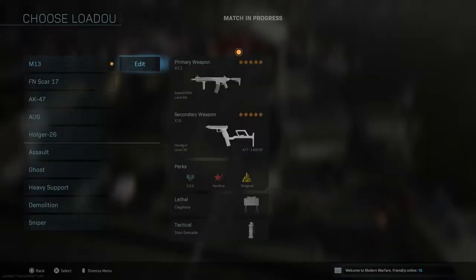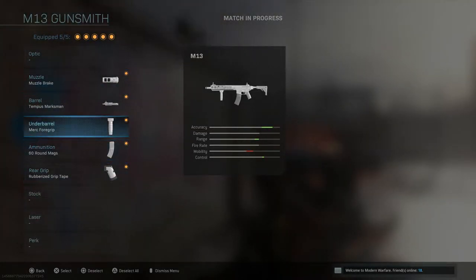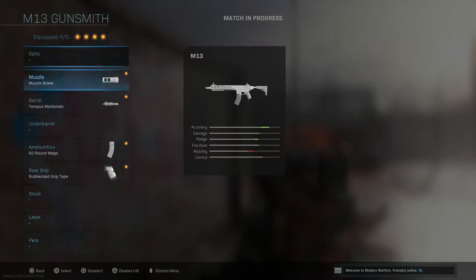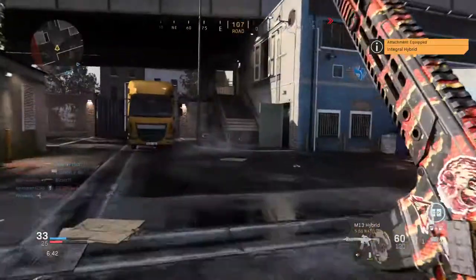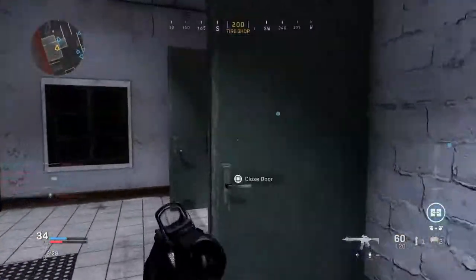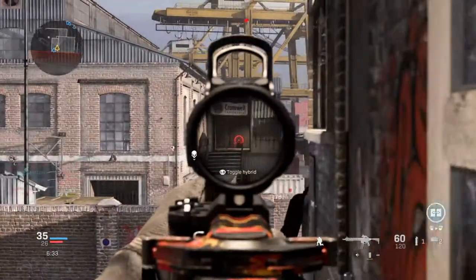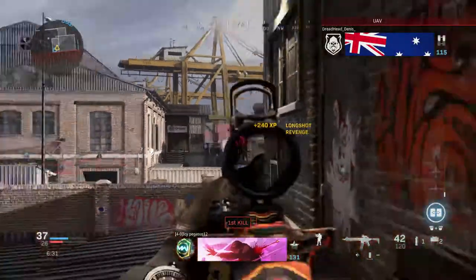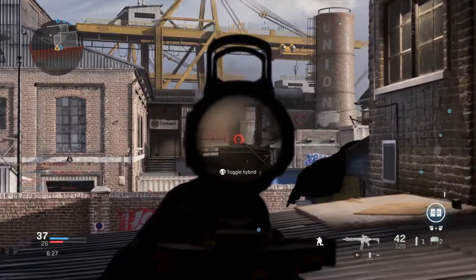You know what, guys? I got to change this up real quickly because this right here is not going to work. Let's put on a scope because yeah, this map is obviously way too big for that. We got an integral hybrid — probably one of my favorite optics for this. I should have got one more right now, but that teammate had to do everything. Oh, much better — I should have just done this from the beginning.